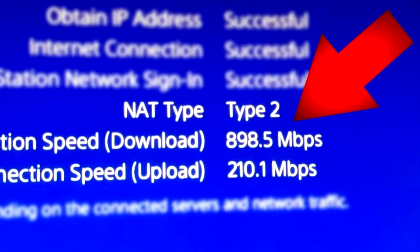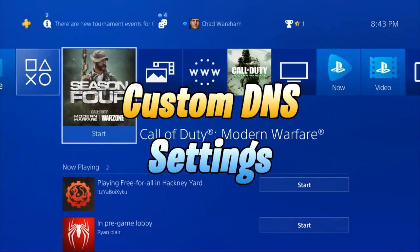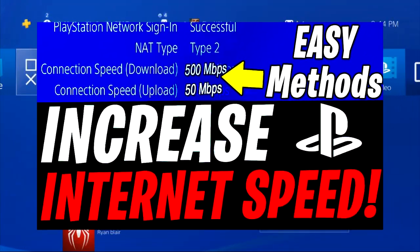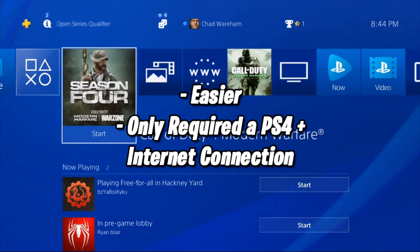Today I'm going to be showing you how to boost your PS4 internet speed using a custom DNS setting individualized to your own internet, which will enable you to download games faster, lower ping, and reduce lag. A few days ago I did release a similar video to increase PS4 internet speed, however those methods were easier and did not require anything other than your PS4 and internet connection.